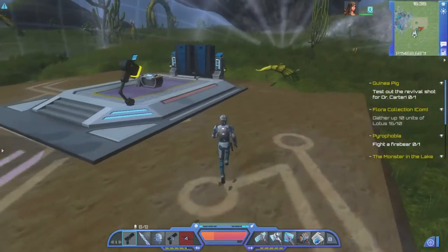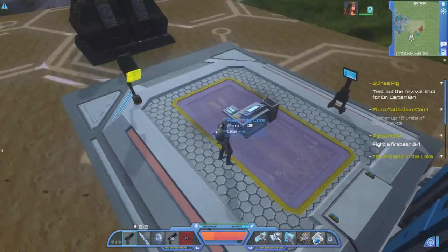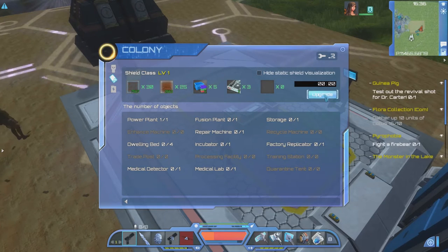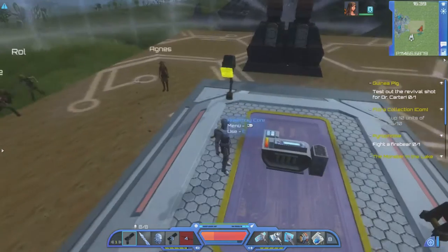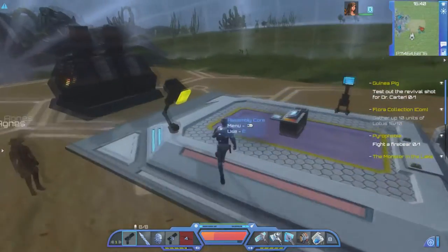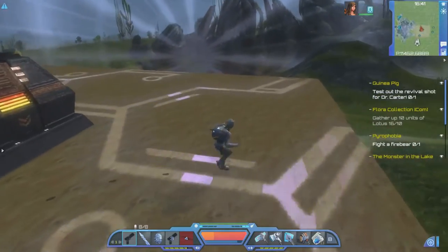Here we go, we've got our basics. From the assembly core you can run all kinds of different things. First and foremost, make sure you slam down this static shield. You can only make so many things at a time. The other things I would put down here that you're going to be using a lot are going to be two things.